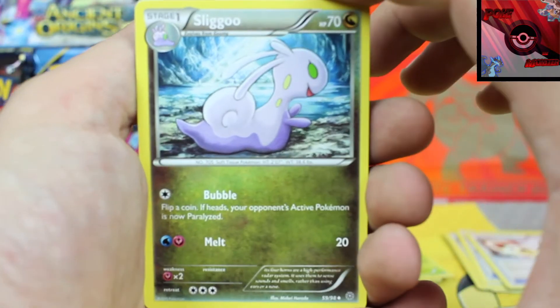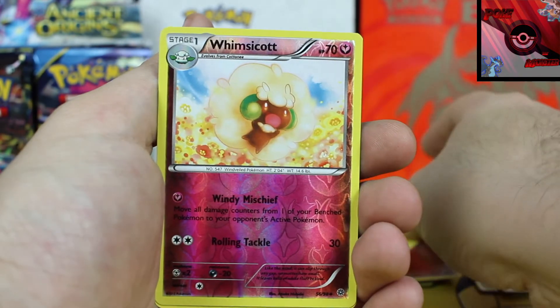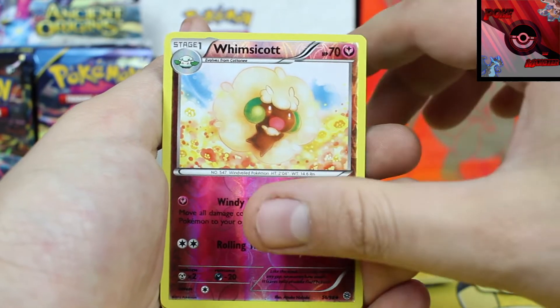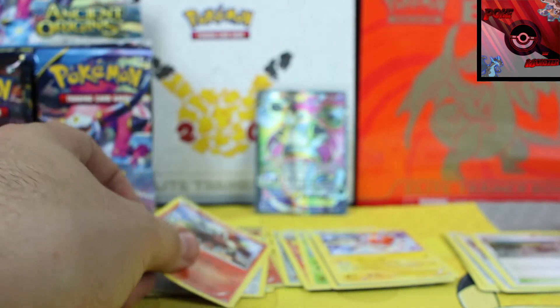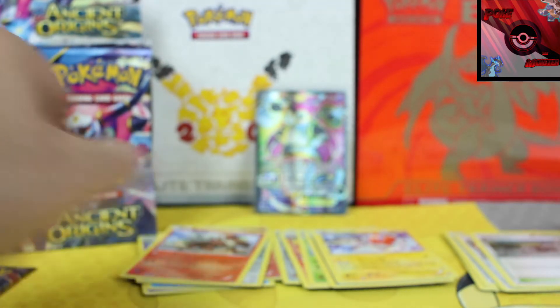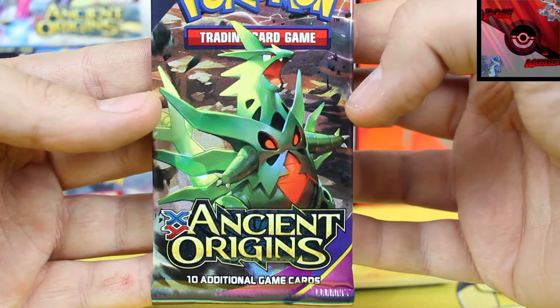Pack seven: we've got another Sliggoo, another Faded Town, a Wigglytuff, reverse holographic is a Whimsicott, and our rare card is an Entei — very very cool. I like that they brought back Entei. For those of you who don't know, Entei started in the Neo series of cards. Those packs are worth a ton of money — buku bucks, yes I just said buku bucks.